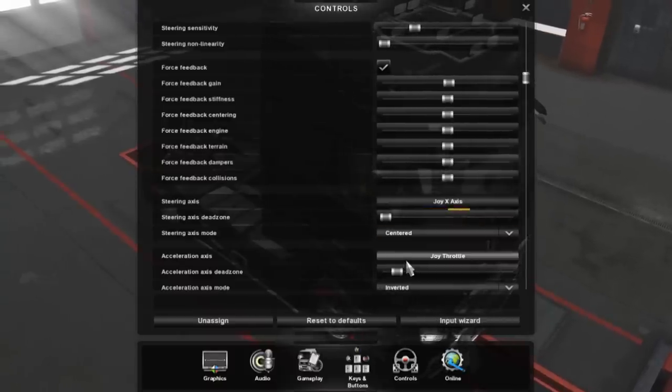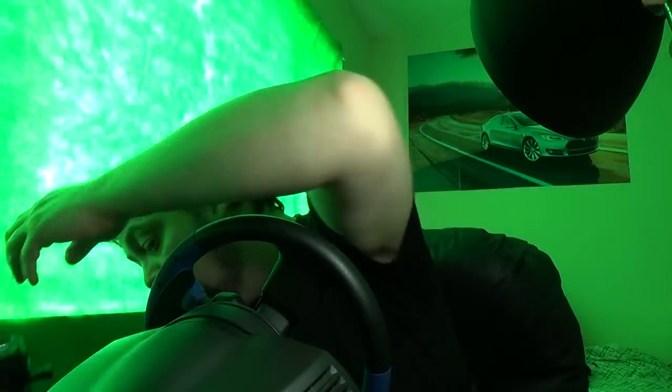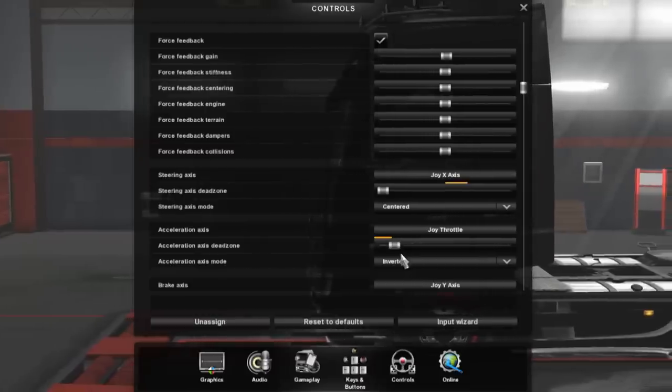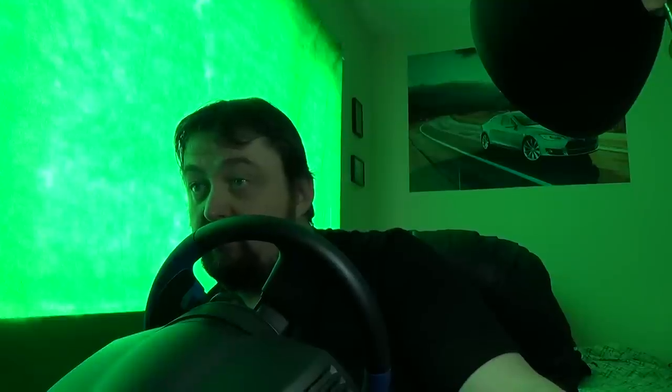The joy throttle is the throttle paddle on the Thrustmaster - you can see the feedback as I press it. Like the steering axis, you have a dead zone setting. If you turn the dead zone right up, nothing happens even when pressing the pedal all the way down. I did that and it actually froze the computer - I had to reset because changing the accelerator axis dead zone threw out my mouse. Even I get issues sometimes with Euro Truck Simulator.